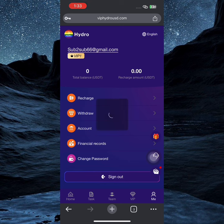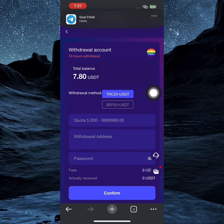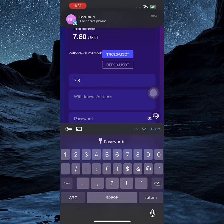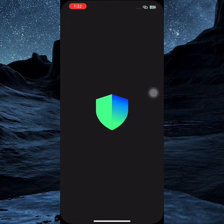This is all you need to do to make money on this platform. I'll now go ahead and make a withdrawal. I come over to this section, click it, and put in the amount I want to withdraw, which is 7.8 USDT. I hit withdraw, then I need to put in my withdrawal address and my password.